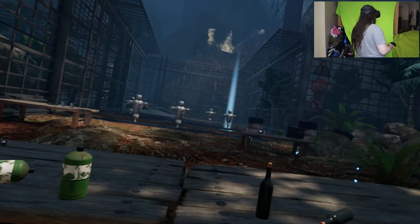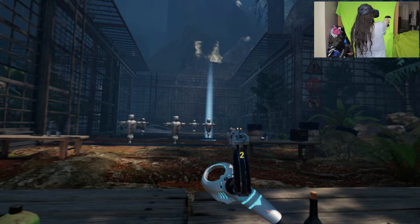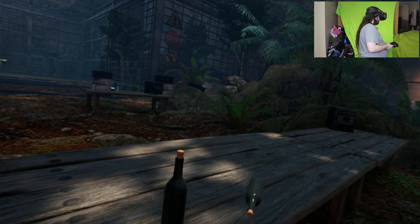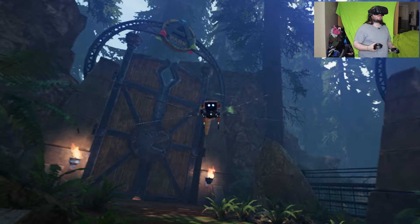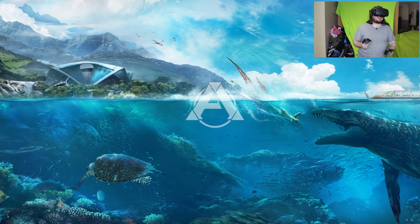Shoot the moving target. Did I hit it? What do you want to do? Menu button. A battle? Battle! Silent Forest. Oh, it's easy. That's fine. We're okay.